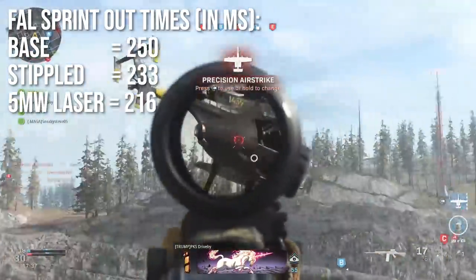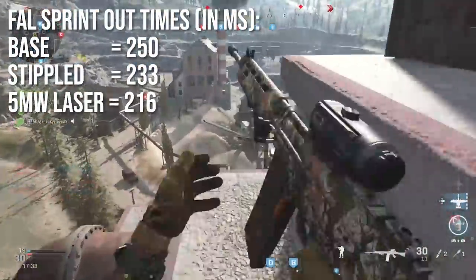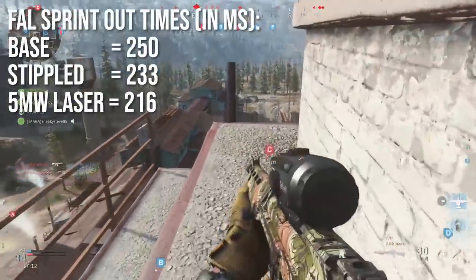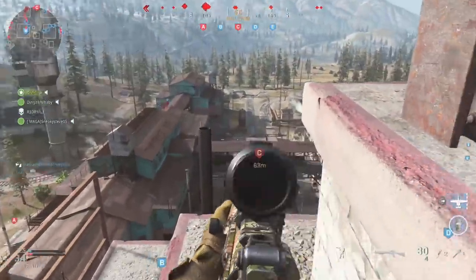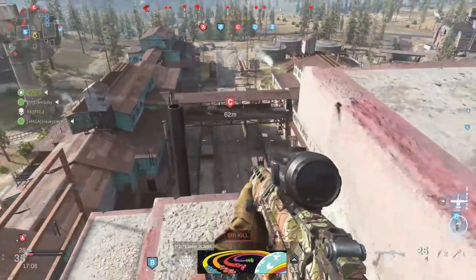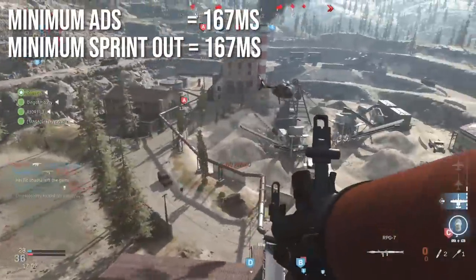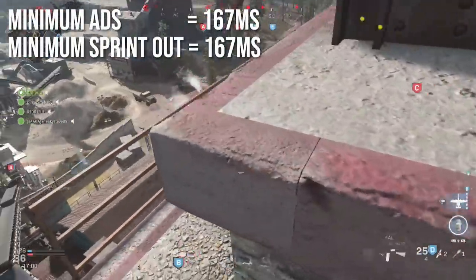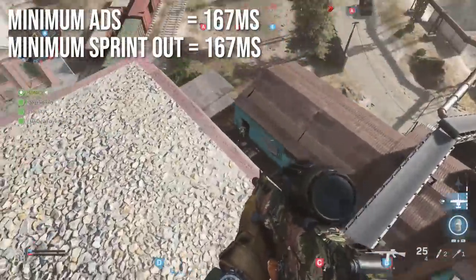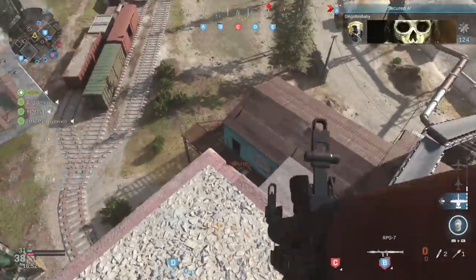Sprint-out time for the base weapon is 250 milliseconds — very standard for an assault rifle. Stippled grip tape brings it to 233ms, and the 5 milliwatt laser gets it down to 216ms — a pretty big improvement. The 5 milliwatt laser also tightens up hip fire. When optimally kitted, both minimum ADS and minimum sprint-out time land at 167 milliseconds.